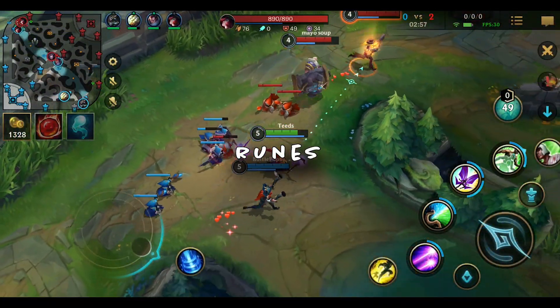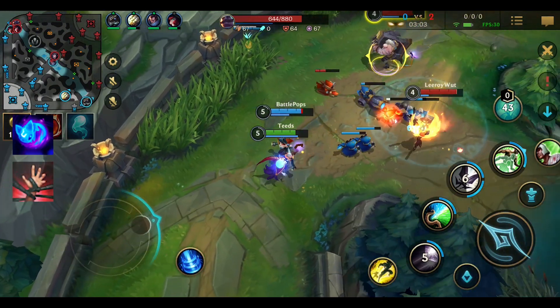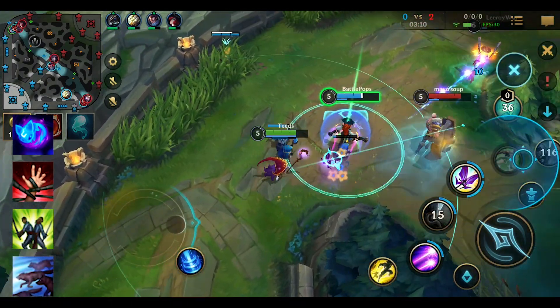Next, Lulu's runes. For Lulu's main rune as a support: Airy for poke and protection. For her secondary runes: Weakness for control and bonus damage, Loyalty for shared bonus armor and magical resistance, and Pack Hunter for mobility and team gold.